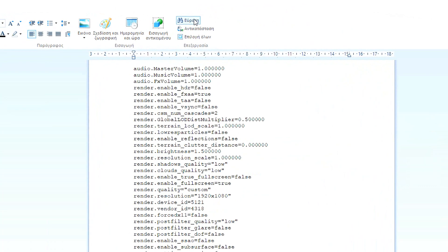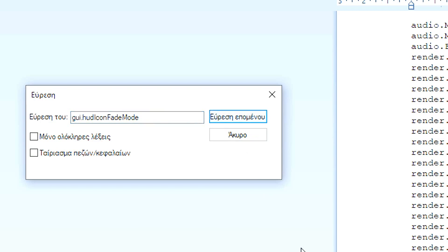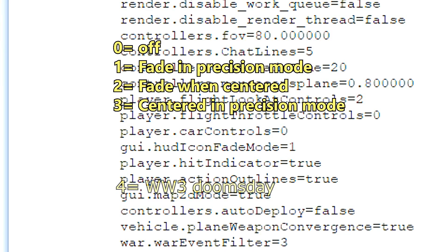Then scroll down until you find the line that says GUI that HUD icon fade mode equals something. If you can't find it with your eyes then just click find on the top right corner and copy paste the phrase that I have down in the description. Each number from 0 to 3 after the equal sign represents a fade mode. Here is a list of what fade mode each number represents. Simply put the number you like and then save and close this window.